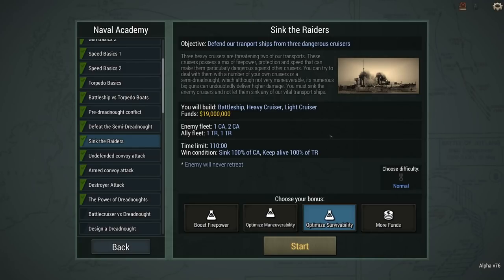Mission complete. That was 'Sink the Raiders' — both transports survived and we got the enemy fleet down. It would almost have been better — could have been done faster — if we'd built light cruisers and gone as heavy as we could on the torpedo build: real light displacement, lots of torpedo launchers. If we had access to destroyers, those would probably have been a pretty good option as well.